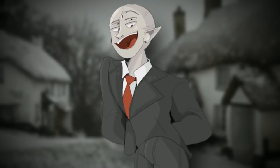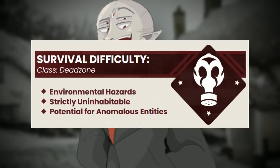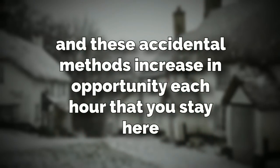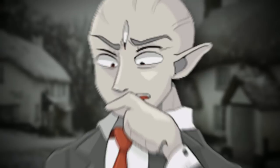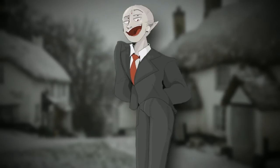Now, I bet you're asking yourself, how is this level a class dead zone when it sounds like a nice, pretty winter wonderland? Well, it's because the level tries to unalive you through seemingly accidental methods. And these accidental methods increase in opportunity each hour that you stay here — the longer you're here, the higher the chance of something bad happening. Speaking of accidents, let me explain what those are.